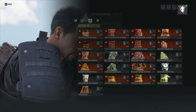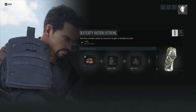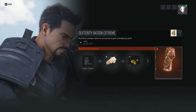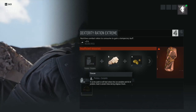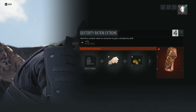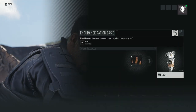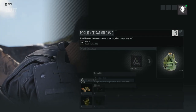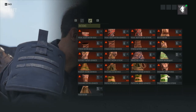I think the agility ration is pretty decent, especially compared to the reload speed dexterity one. Just don't use the dexterity ration until they fix it. If you want five percent reload speed just use the 10-minute version — and honestly I don't think a five percent reload speed is that drastic of a change to your character.